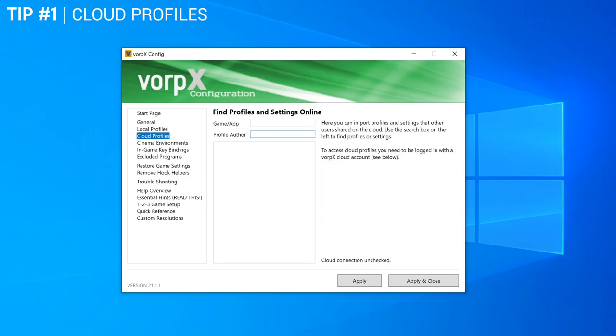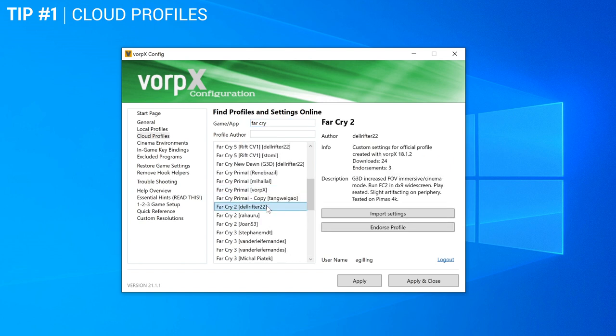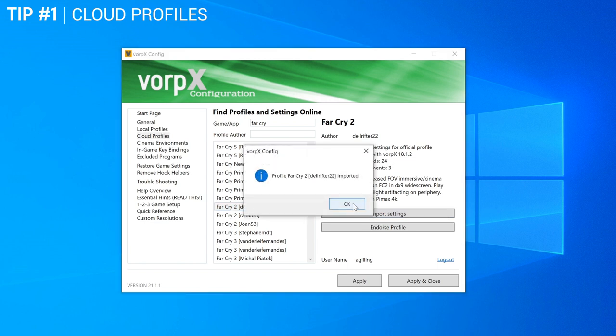So let's move on to tips and tricks. Tip number 1: use the cloud profiles. A lot of people probably already know this, but if a game isn't officially supported by Vorpex you can go to the cloud profiles made by the community to see if someone has already made one. I've made several myself and used loads made by the community. They do range in quality and most of the time I have to tweak things to my liking, which I'll cover in more detail shortly.